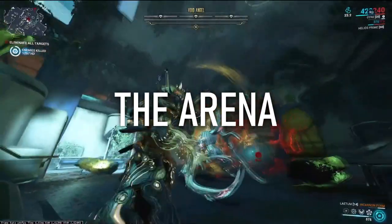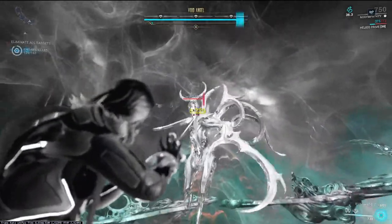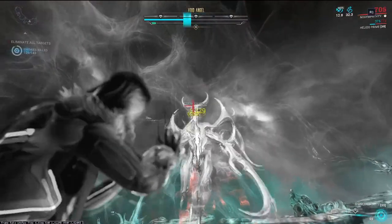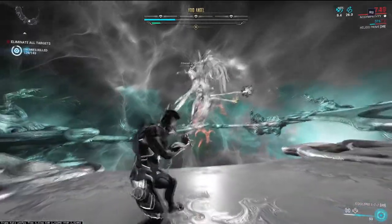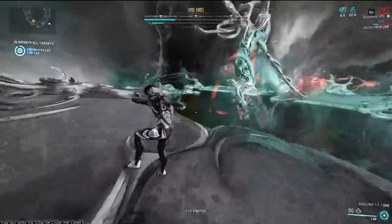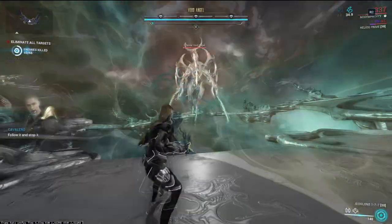Step 3: the Arena. Now that the Angel has been brought to her knees, a sphere is presented above her head. Enter it however you want — by bullet jumping or void dashing, it doesn't matter, just get in. You'll be teleported to an arena facing the Angel with just your operator. This arena is somewhat timed and requires a DPS check, so shoot the Angel straight away without hesitation.